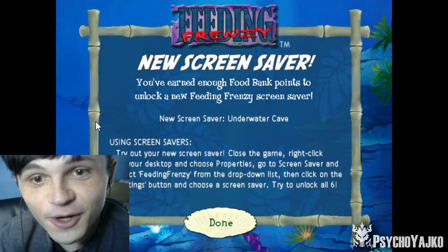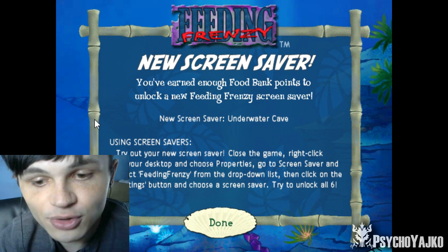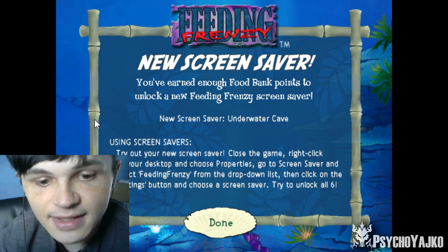New screensaver! You've earned enough food bank points to unlock a new Feeding Frenzy screensaver — Underwater Cave. To try it out, close the game, right-click on your desktop and choose Properties, go to Screensaver, and select Feeding Frenzy from the drop-down list. Then click on the Settings button and choose a screensaver. Try to unlock all six.